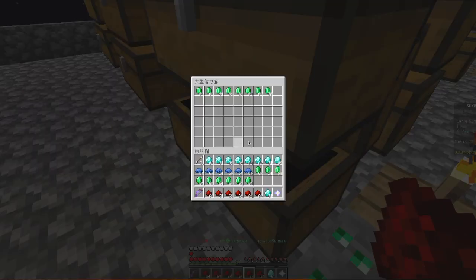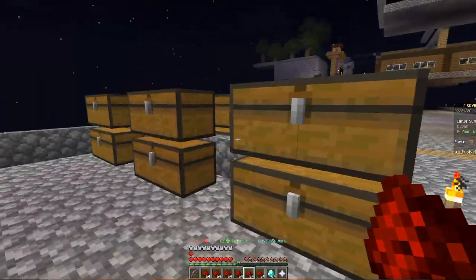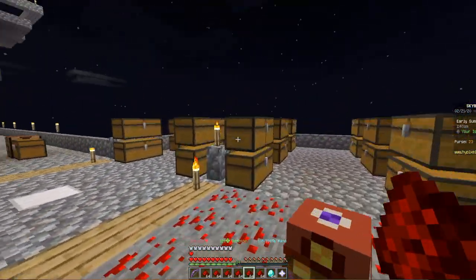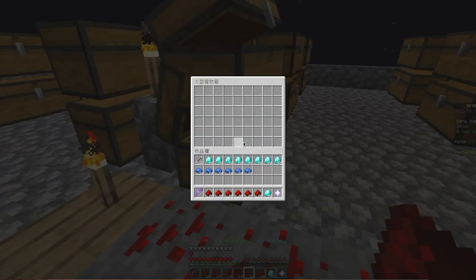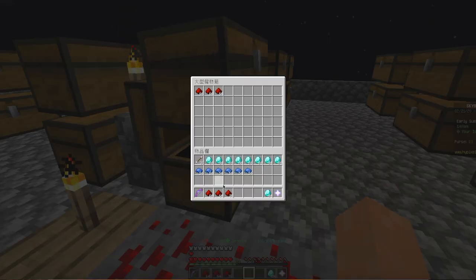Each of them is going to have 12 chests to store their items. One chest is going to be just emeralds, and another chest is going to be enchanted emeralds. I'm basically sorting stuff right now. I think there's one not here. Done. Where's all my diamonds? Oh, it's right here.